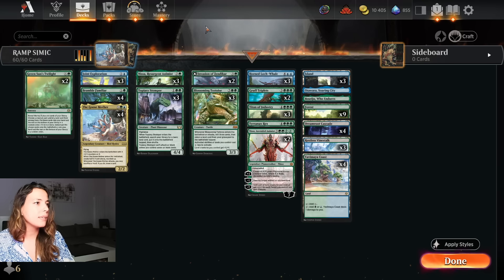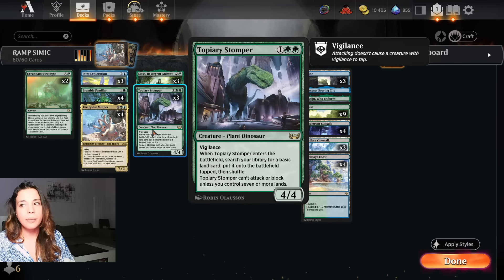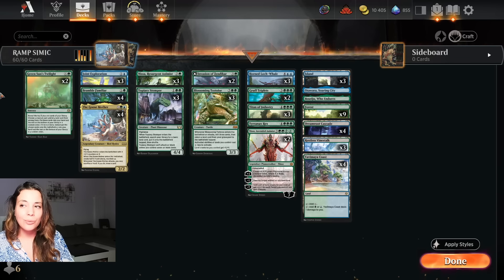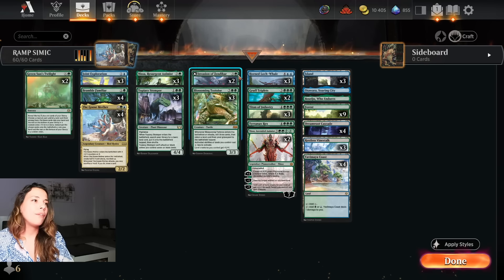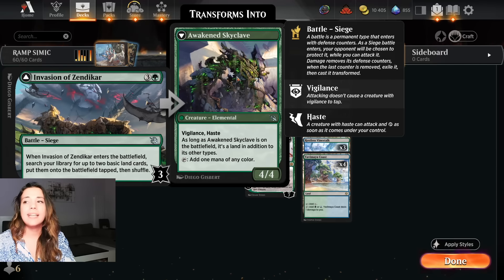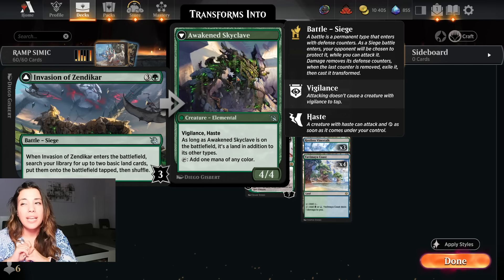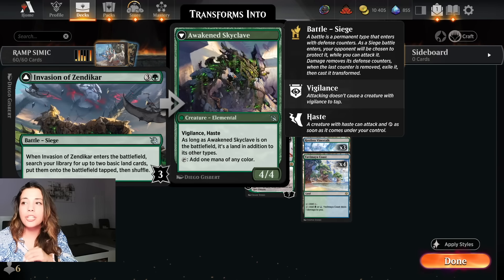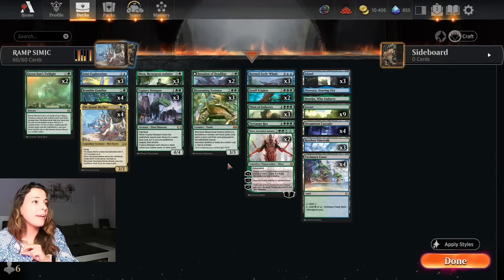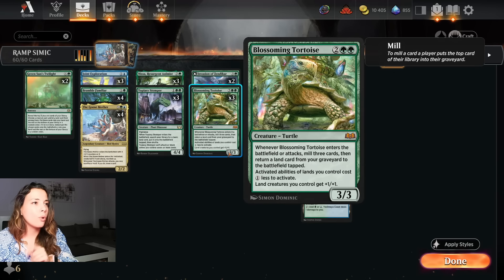Then we have three Stompers - this is just going to ramp us for four with vigilance. It's a very good card, but you can only block or attack when you have seven or more lands, which is good for us since we're trying to ramp up early. We have two Invasion of Zendikar - this deck is all about ramp. Invasion of Zendikar works really well with Nissa as well, because if you already have Nissa on the battlefield and play Invasion, you're going to get a lot of mana from that.